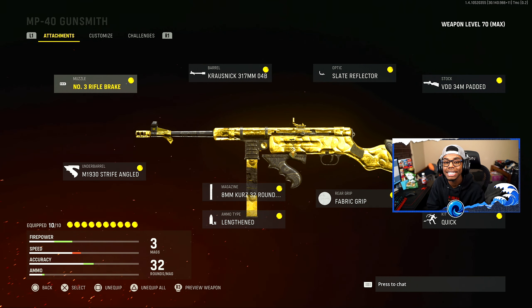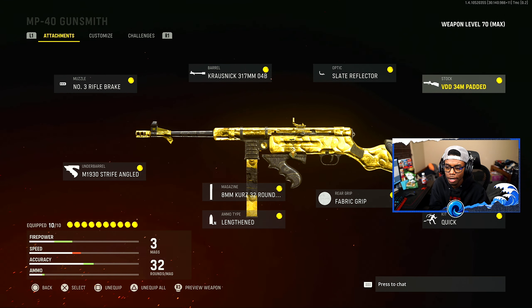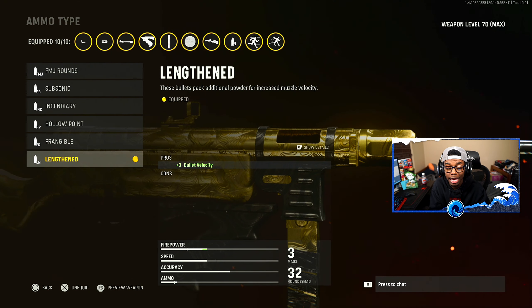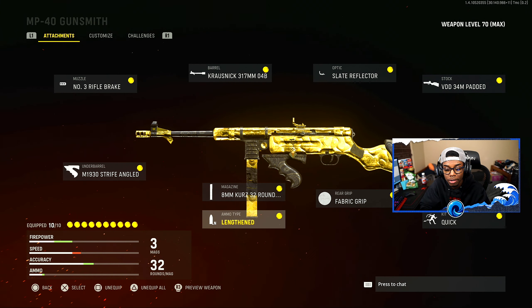So this right here is the best class setup for the MP40, and I think that I was going crazy with this thing. You guys need to try this class setup right here, and I promise you will perform. So I have the rifle brake muzzle with this 317mm barrel, the ELO sight reticle, the VDD 34 stock. Then I also have the M1930 underbarrel with 32 rounds — but you can either put 64 or 32. Then I have extra bullet velocity so my bullets can go farther and kill them.